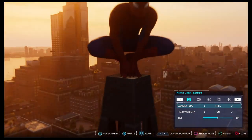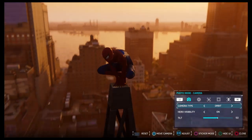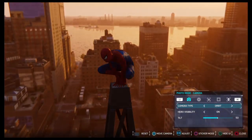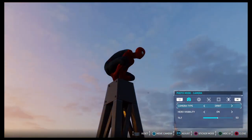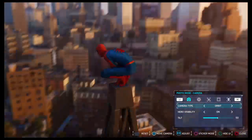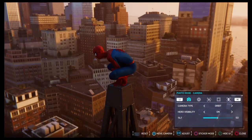Let's say you want to make a little more adjustments. If you go to orbit mode, it will keep Spider-Man a set distance away from the camera, and that's where you can use the right stick to angle the camera however way you want your picture to be. And of course, hero visibility — you just turn it off if you want Spider-Man off.